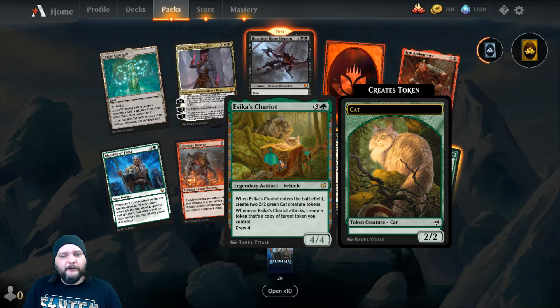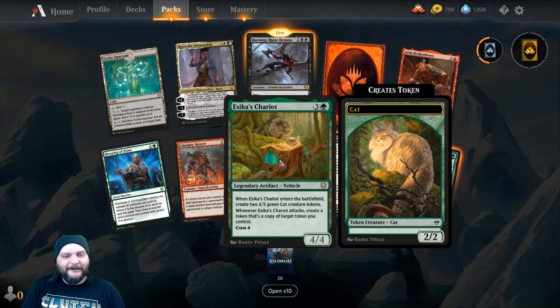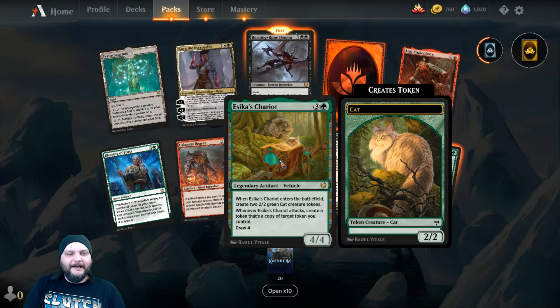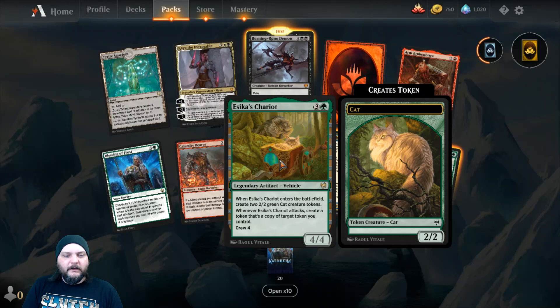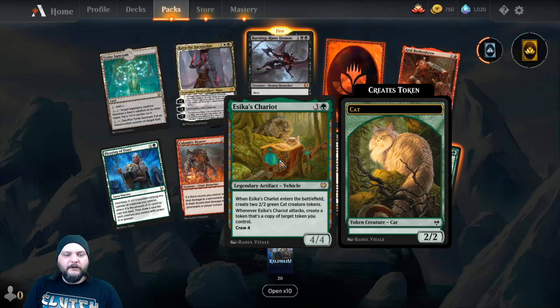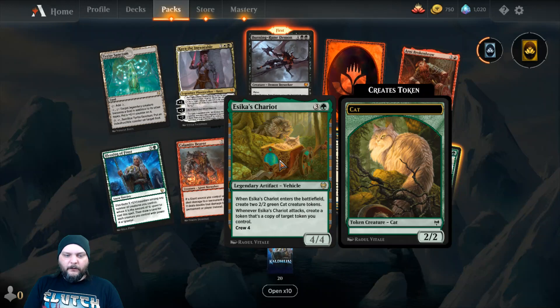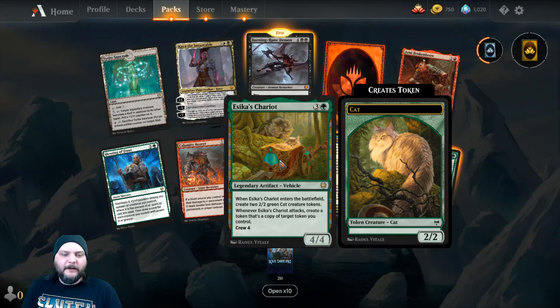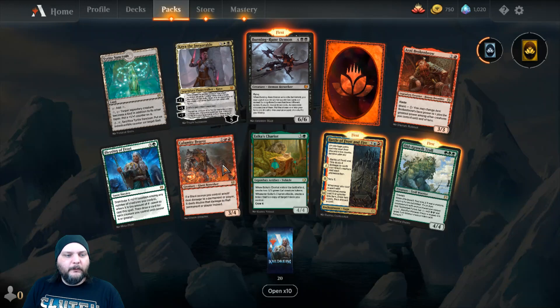Then we got Seek of Shariot — 3 and Green for a 4/4 Legendary Artifact Vehicle. When it enters the battlefield, create 2/2 green cat creature tokens. Whenever this attacks, create a token that's a copy of the target token you control. Drop more tokens.